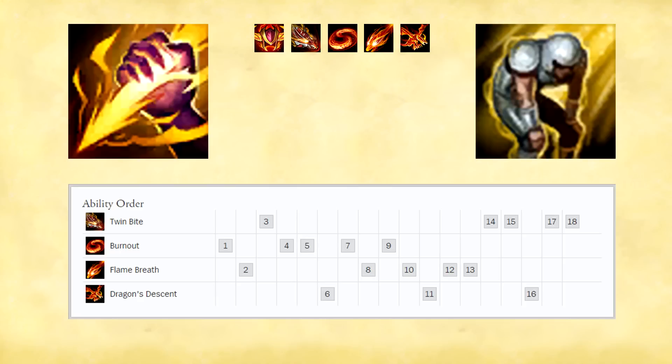Leveling these abilities: on level 1 I take my W because this gives you the fastest initial camp clear. Then I take E on level 2 because this together with your W will shred your buff camp in a matter of seconds. On level 3 I take my Q to have all skills available and enable auto attack resets. Q is also a double proc, so you can auto then Q for a triple E damage hit to destroy your jungle. As far as maxing goes, I max W first for added AOE damage and movement speed, E second, and Q last since all you need is one point in it. Of course you take your R whenever possible.